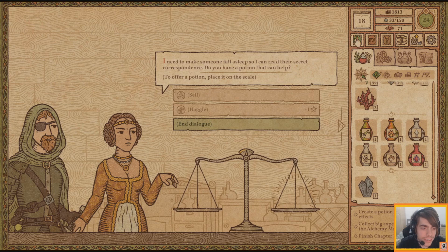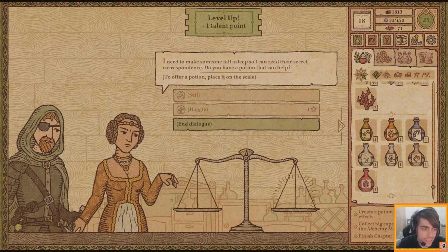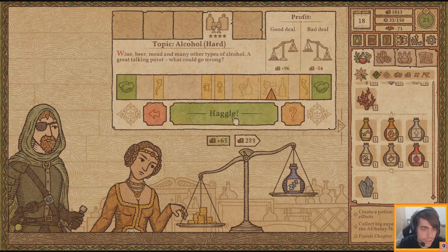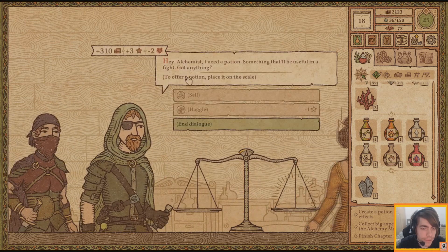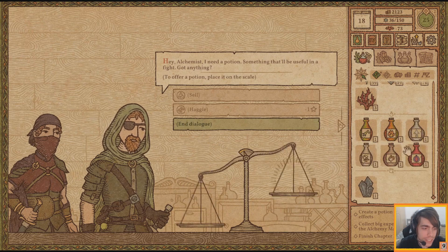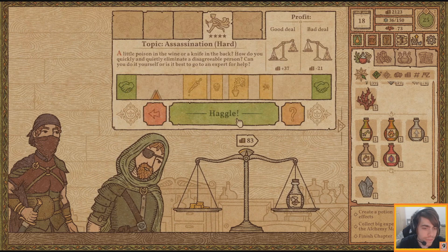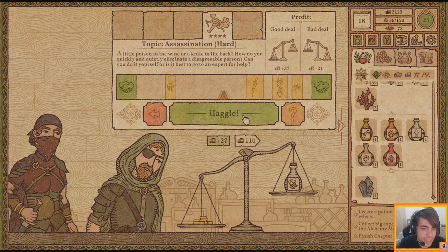Read their secret correspondence? Yeah, I can handle that. Building up a decent amount of money. To be useful in a fight - cut anything. How about a potion of invisibility? Really, that's not useful in a fight for you. We'll give him a potion of swiftness - not the best one we have, but I want to get rid of it.